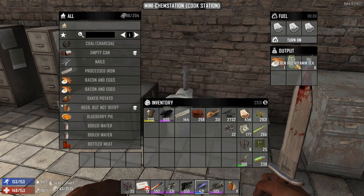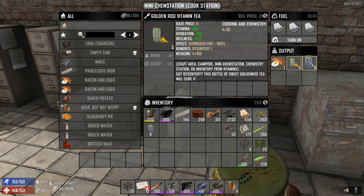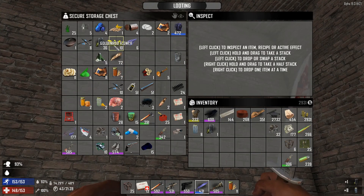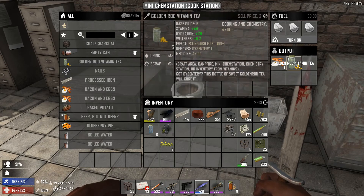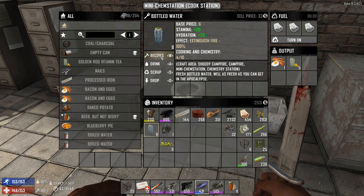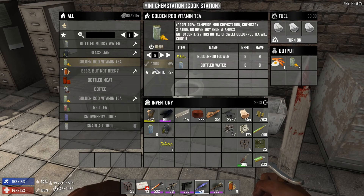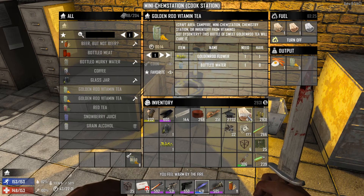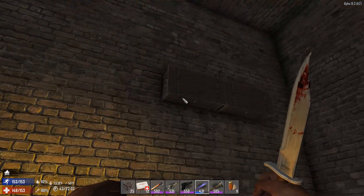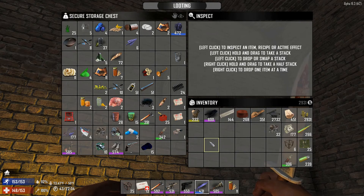Looks like we need to drink something. Let's do that and cook up the rest of this tea. Leave one there, cook up a bunch more in our handy-dandy mini chemistry station here. Let's check recipes. Foam rod — oh my god. Cook. How much time more do we need? That should be plenty. Let's throw the rest of this stuff away. Anything else we need to cook up right now? I don't think so.